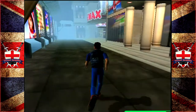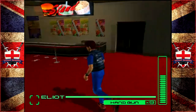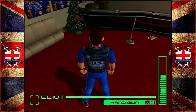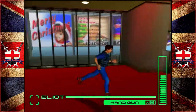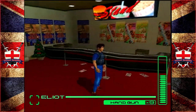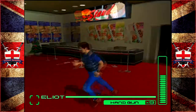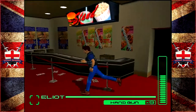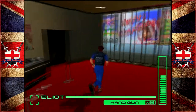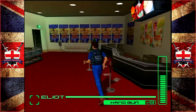Hey guys, welcome back to Blue Stinger. When we last left off we were exploring the cinema, which for some strange reason has the apartments attached to it. I've been having some problems with my Retro Fighter control pads and have switched back to one of my original Dreamcast control pads. I've got about three brand new out of box, never used. A 50-pound control pad that doesn't really work is not a good deal.